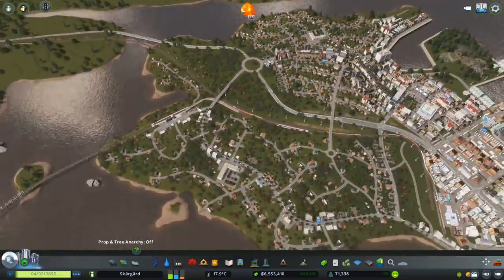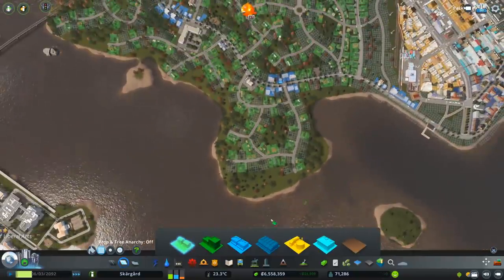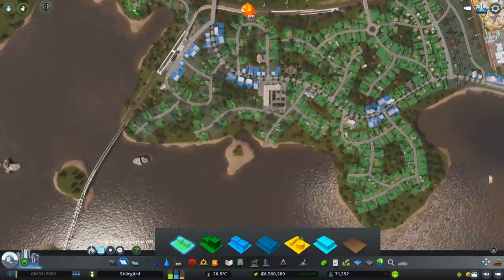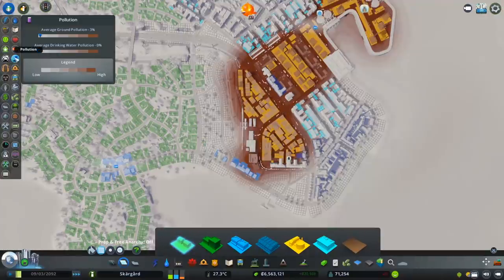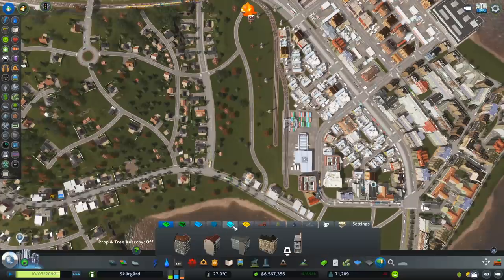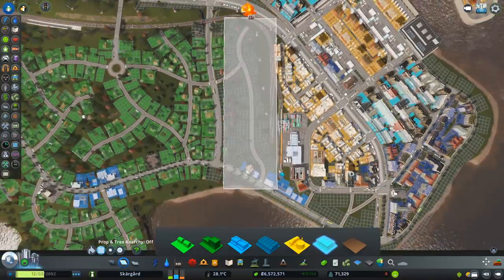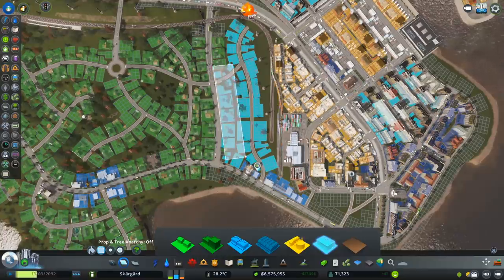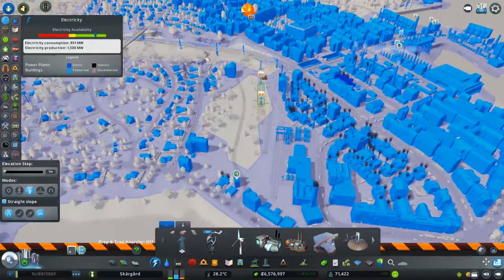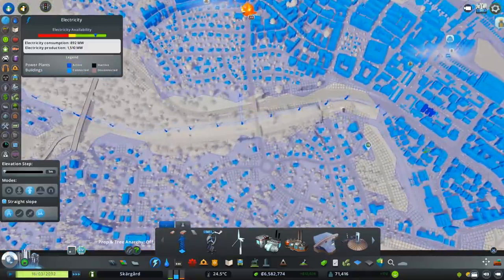I want to go over here and fill in pretty much all of this with more residential than we had before — it's time to beefcake this place up. Over here I believe was polluted so we don't want to go too close there, and it's loud as well. So this can be some offices through here. These are gonna be offices pretty much down to here. We can get rid of those power lines now — we probably don't need them coming all the way down anymore.